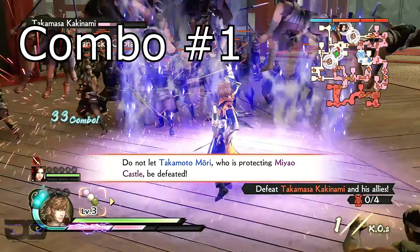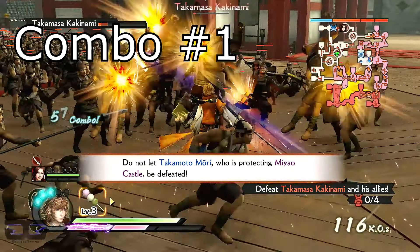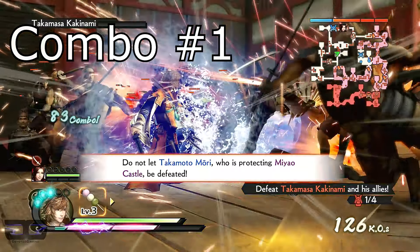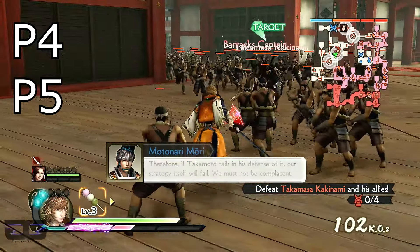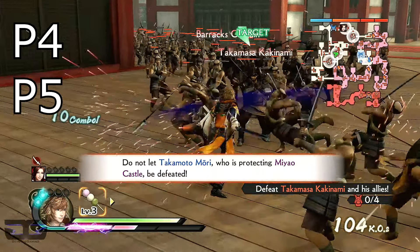For this first combo, you do not need a single spirit charge. I simply use P4 to launch the enemy into the air and go into his P5. This does significant amounts of damage and it's very easy to perform.